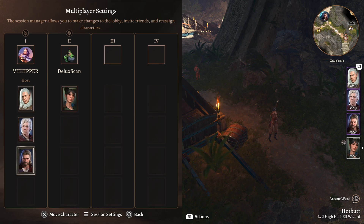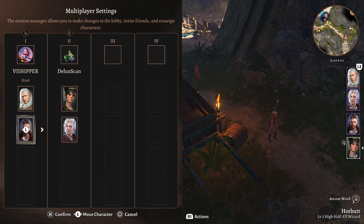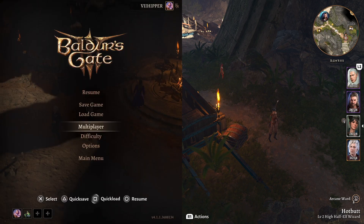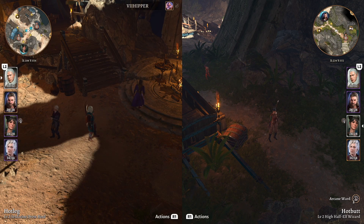Luckily, all you have to do is just pick the character you want to switch over to the second player. In this case I'm picking Astarion. Just press X and that's it — then each player is controlling two characters. You can also make it three for one player, or all four, whatever you want to do. But what's the point of co-op then, right? Anyway, this is how most people want it, and that's it.